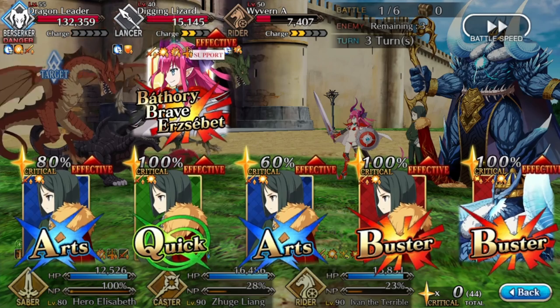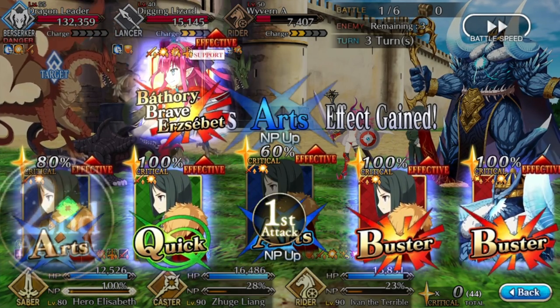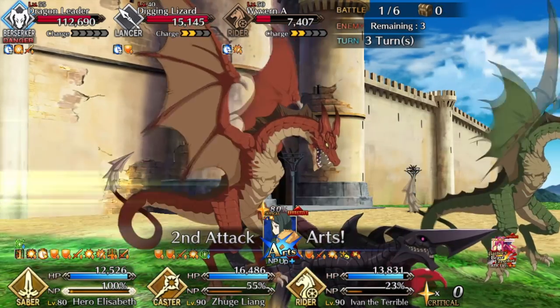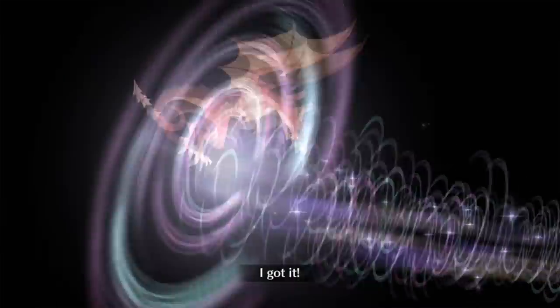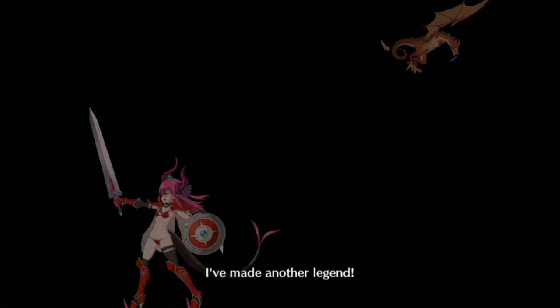There are three stats you can level on Ellie: attack, health, and NP gain. The wyverns give attack and should be your main priority. The starfish gives NP gain, which you also want to focus on early on. The giant lizard — the dignos lizard — you can save for last.